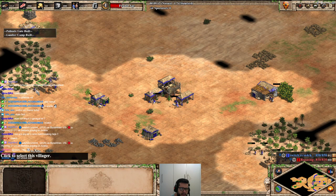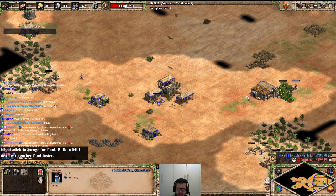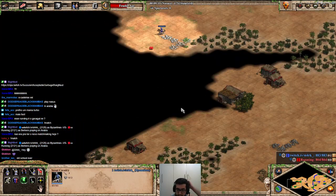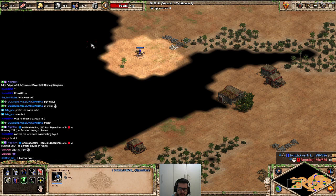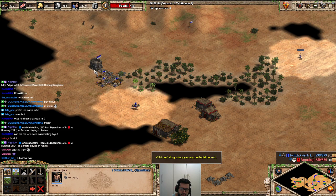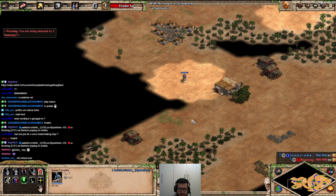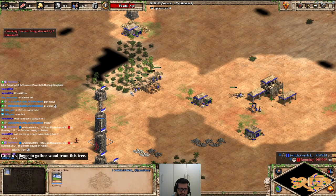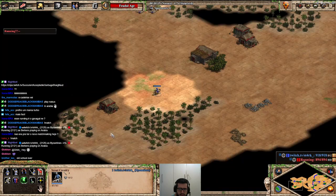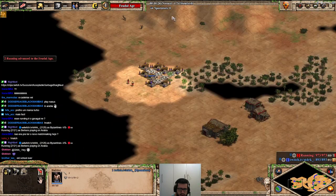Right now I have 10 villagers on the woods, 5 on each lumber camp. I'm finishing the ship, but I have a food bank of about 300. Can I actually wall this? Oh no — wait, did I wall this? He saw me!